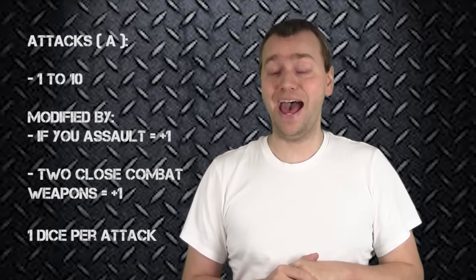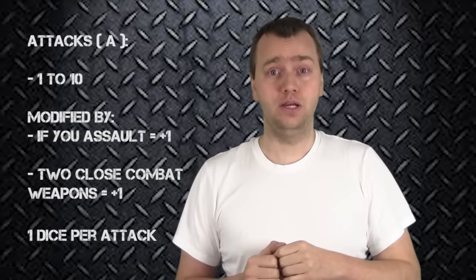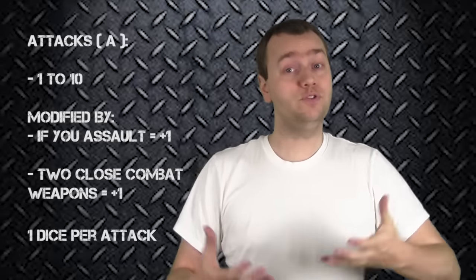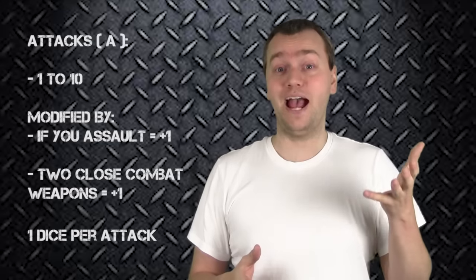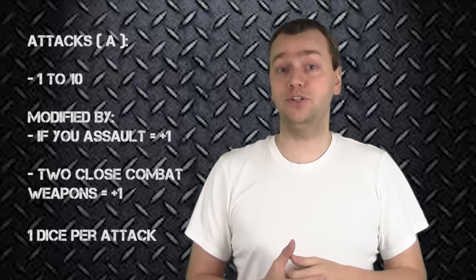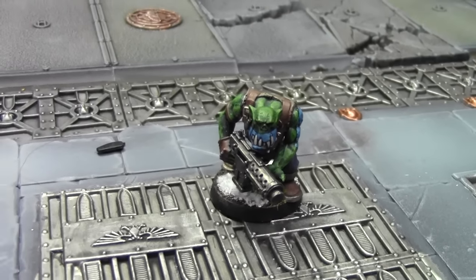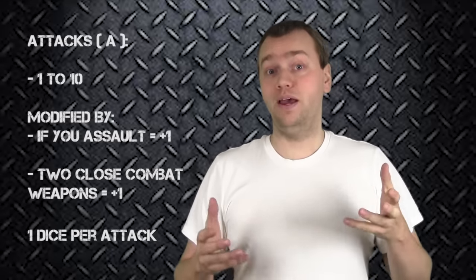Another factor that adds to your number of attacks is whether your model has two close combat weapons. For example, this Ork Boy has a slugga and a choppa — the slugga counts as a pistol, and the choppa is a close combat weapon. Having two close combat weapons grants an additional attack. This Ork Boy's base attacks are two, so he would actually get three attacks regardless of whether he assaulted this turn. However, another Ork Boy with only a shoota — which is not a close combat weapon — only gets two attacks base.